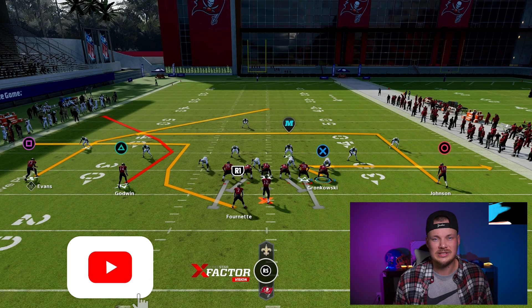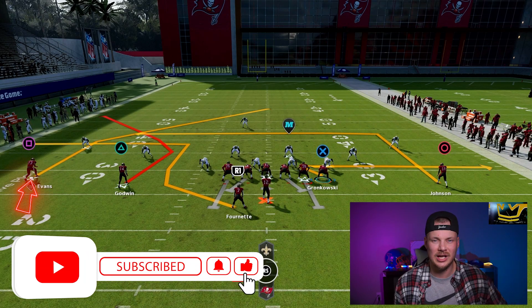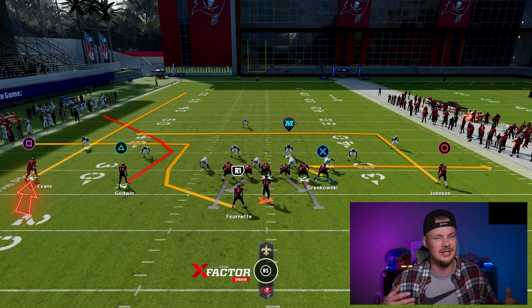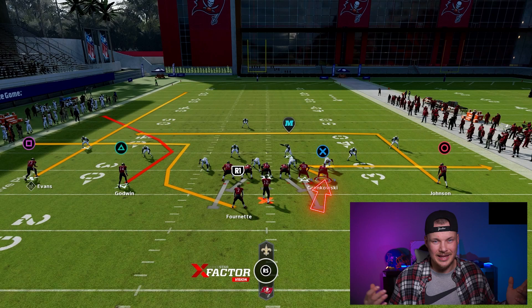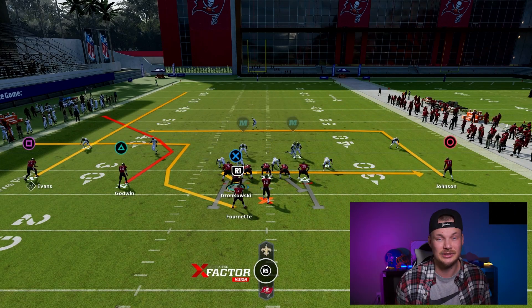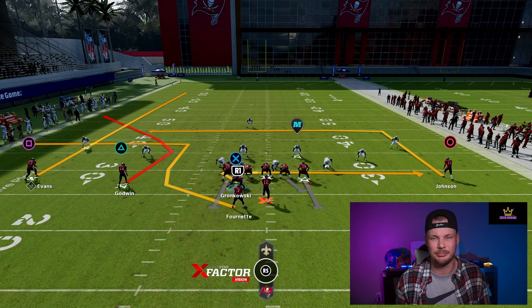Now the adjustments for Sale: once again we want the running back to the wide side of the field, then we want to take the outside wide receiver on the double side on that wide side and put him on a streak — this is just going to be a clear-out route for us. Then exact same thing: take that tight end and motion him across the field. So basically one adjustment and a motion — super quick, easy, and simple.